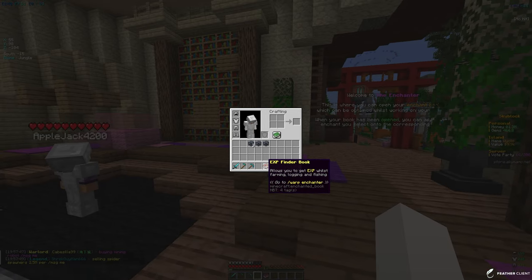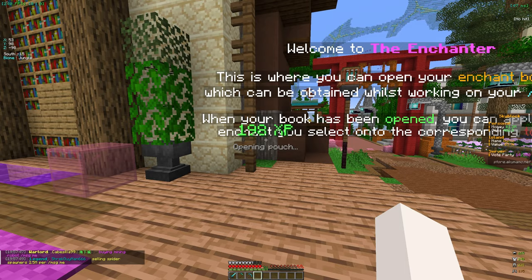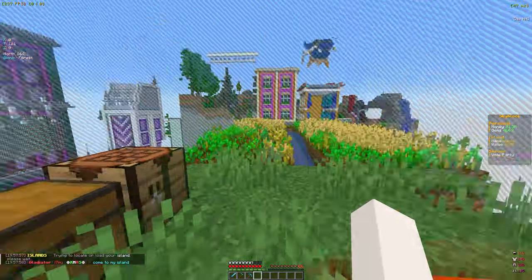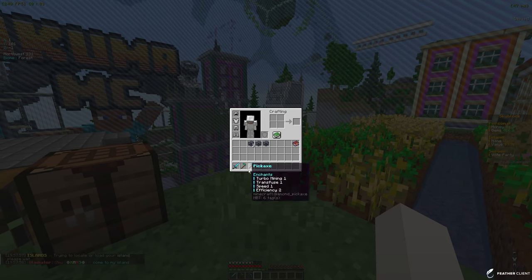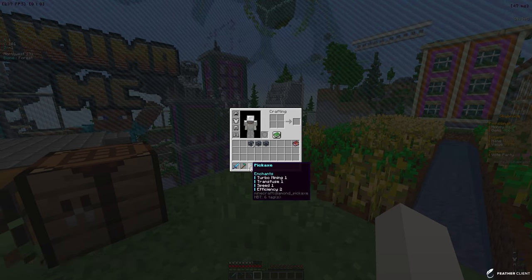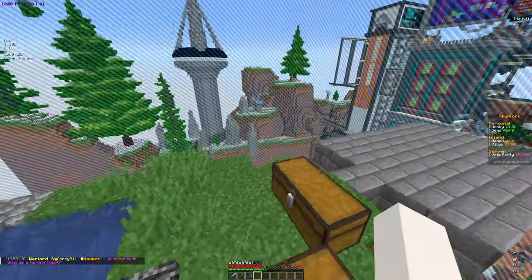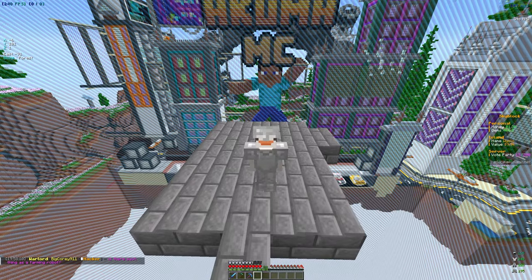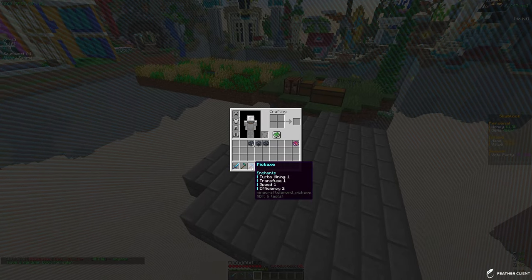We're going to open up the XP pouches to get some XP and hold onto the XP Finder book for now. Back at the island, some of the future quests are going to require us to expand the farm a ton. I do want to go into the mine because we don't have a good pickaxe yet - I'm still waiting to get my rank on this Skyblock realm, which will give us a much better pickaxe that mines a lot faster.